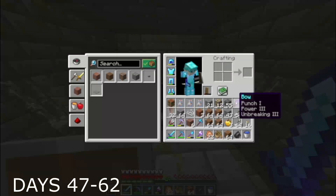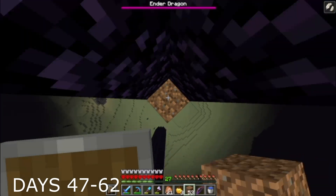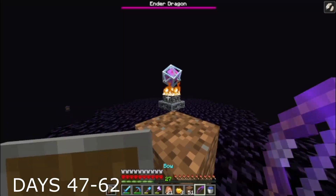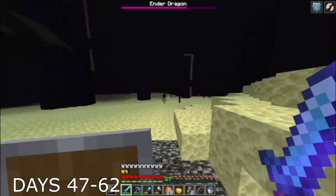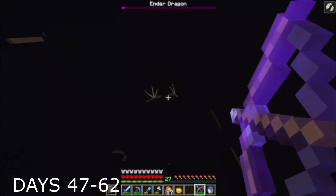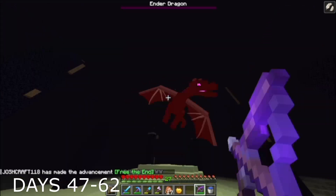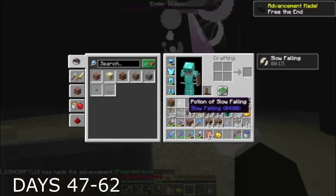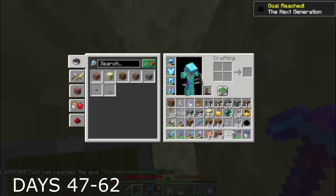After filling in the portal with the eyes of ender, I was just preparing myself, building up the courage to jump in and fight the ender dragon. This fight was made a lot easier thanks to the slow falling potions and the fact that I've done this fight so many times on hardcore. The ender dragon is very loud — probably even louder than I am. Since I've done this fight so many times and have been playing Minecraft for about 10 years, I was able to successfully kill the ender dragon. And as usual, I collected the egg, even though it serves no real purpose.